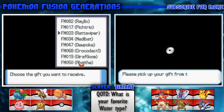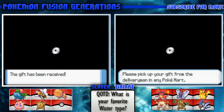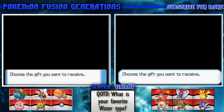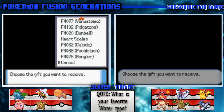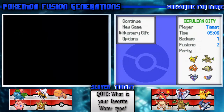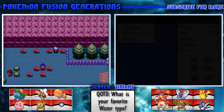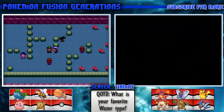Please pick your gift from the delivery man in any Pokemon Center. Choose the gift you want to receive. We're only doing one each because we don't want to get like ten overpowered Pokemon. Did you pick your Rat-a-Viper? Yeah, alright.